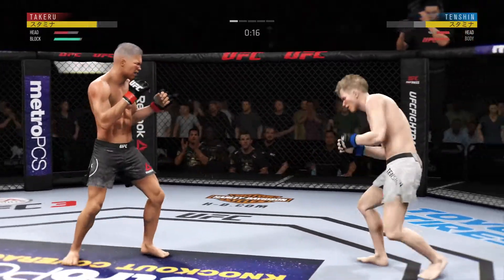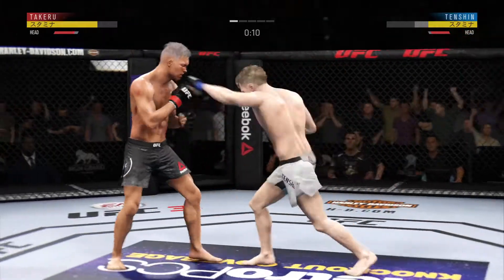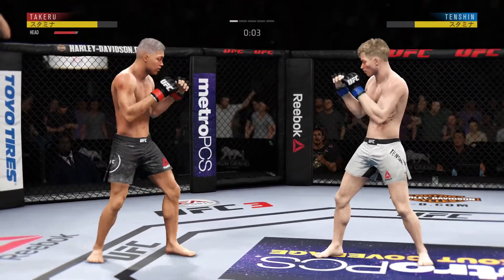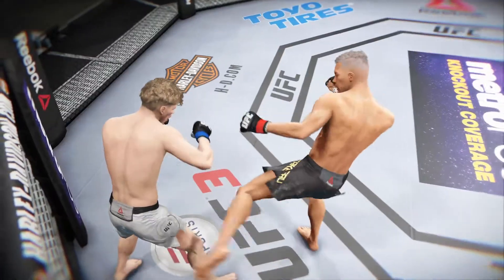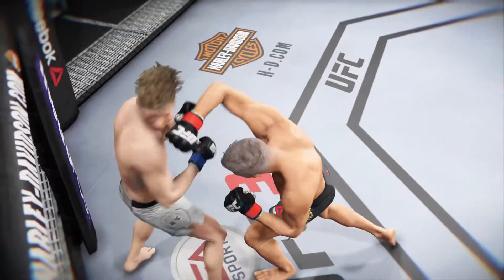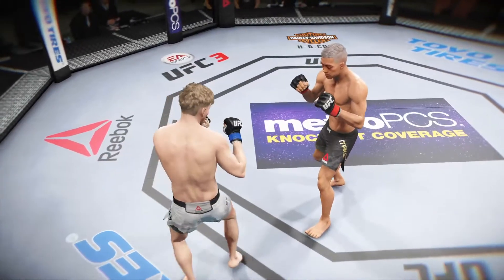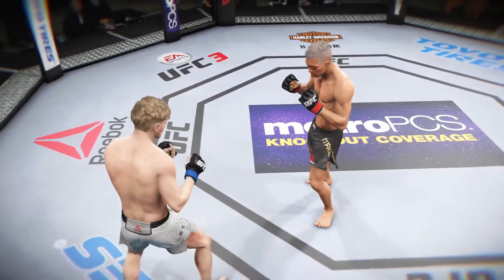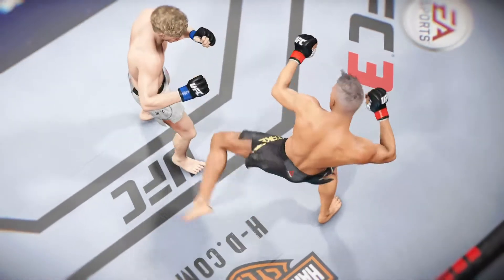How good is that right hand? Throwing that jab yet again — out of range. Both fighters exchange in the pocket for the end of round one. Here's a big leg kick, here's a nasty kick to the body, here's a perfectly placed leg kick.